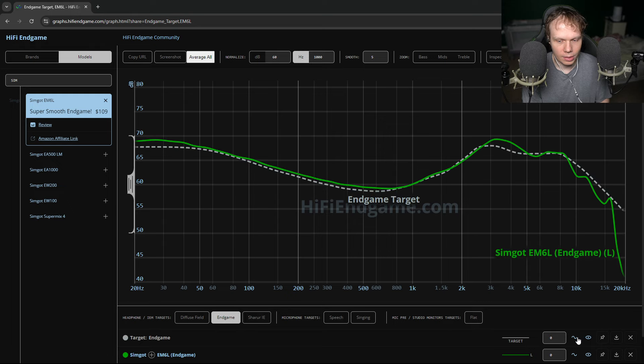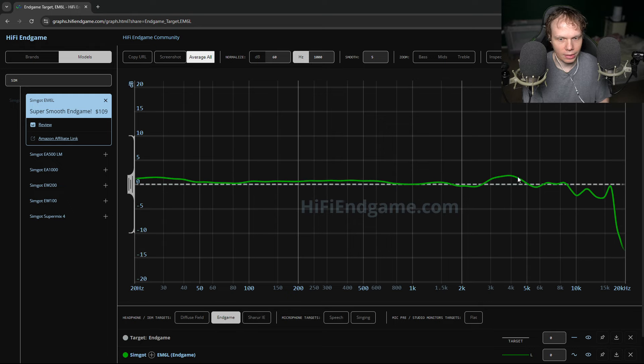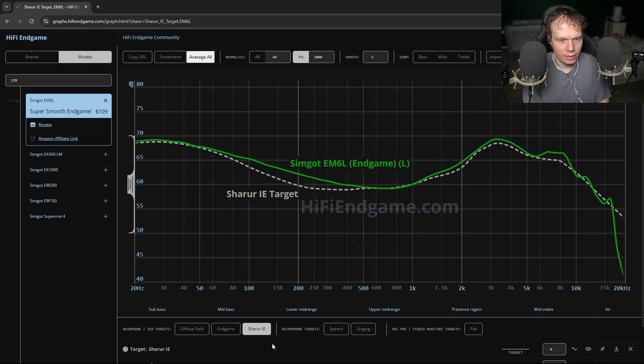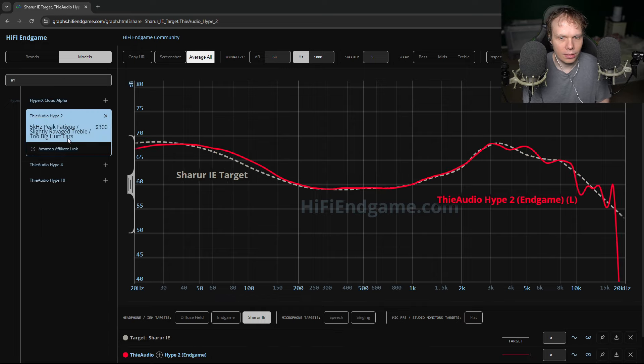When we look at my target, it makes the M6L look like it has a 4k lump — which I do think it has. I think there's a 4k lump on the M6Ls. Basically, with the Shrur IE target, I think the Hype 2 is endgame, to be honest.